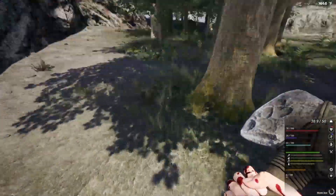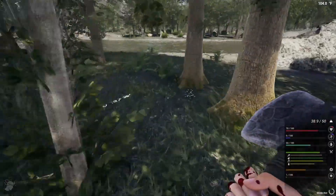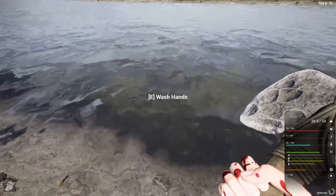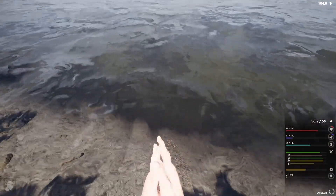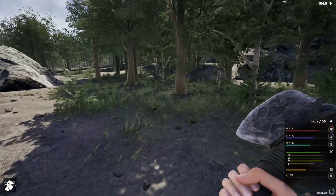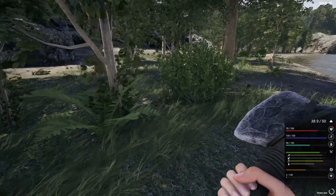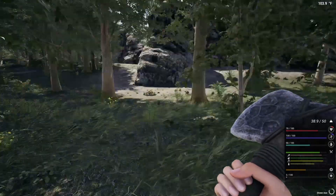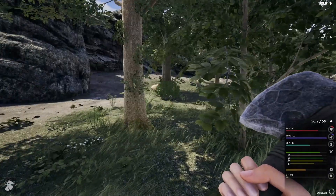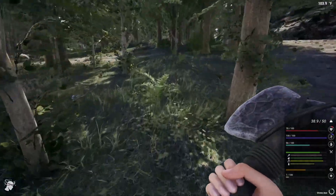That would have been a much better place for a base. You guys got it — if you're going to play, there's your base right there. Oh, I got heat stroke — we've got to get in the shade here. That's a great place for a base, even on this side is good. And then you don't have to put all the barricades around like I'm doing — it would have been a lot easier. Maybe in my next gameplay I'll do that one.